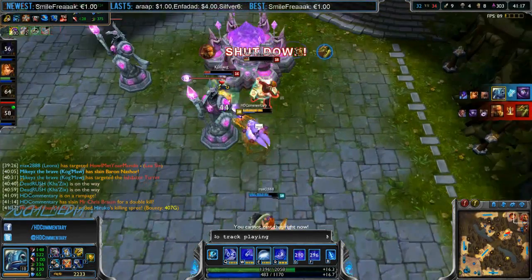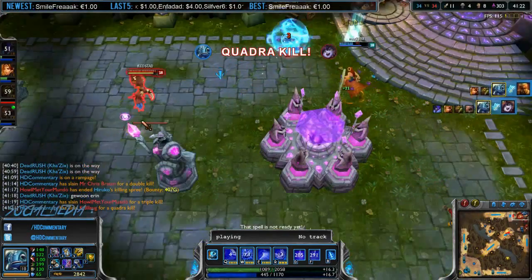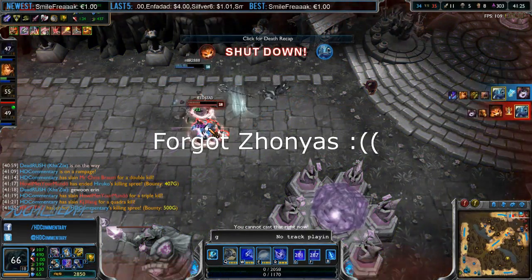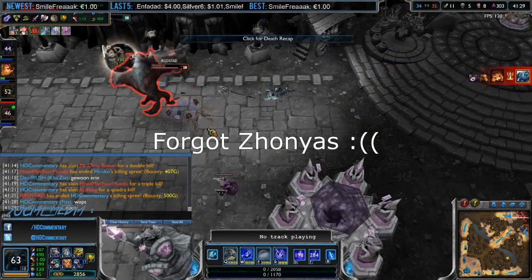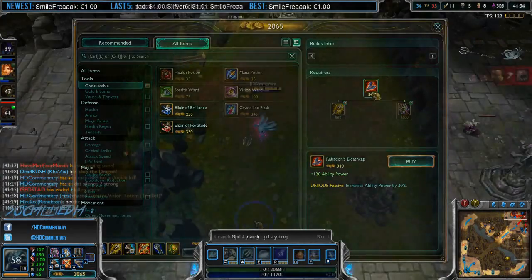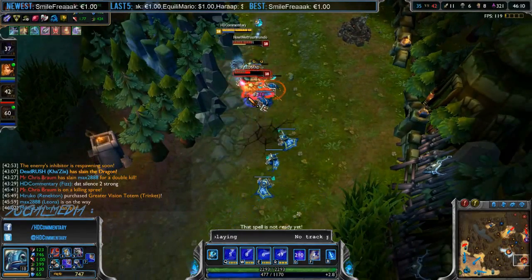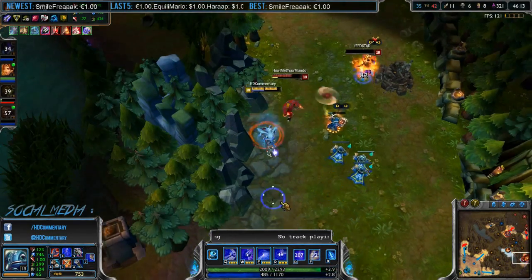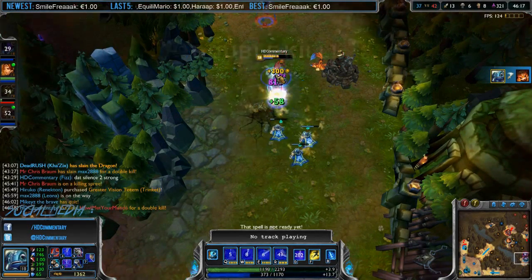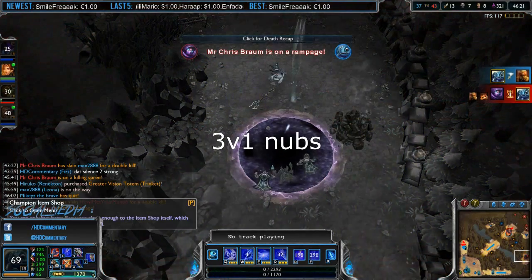That is the teamfighting side of this. Because you are an assassin as well, you are able to split push really effectively. Split pushing is only recommended for people who have experience with it — you must master your mechanics to go 1v1 effectively, and you must have good map awareness and wards to make sure you cannot get ganked. However, if you have both of these things, you will be able to put a lot of pressure on the enemy team by split pushing. They have to send 2 players to you to kill you, meaning your team has a 4v3 somewhere else. Communicate it with your team and tell them what to do, or else it will not work.